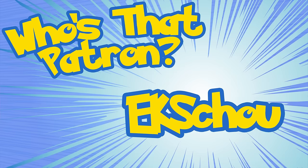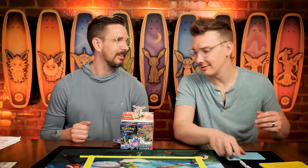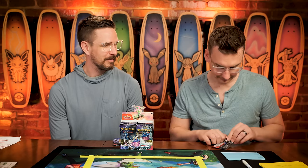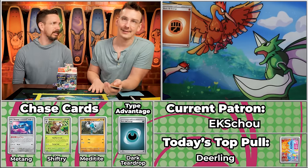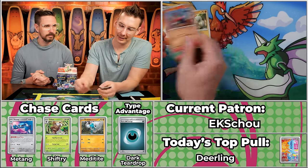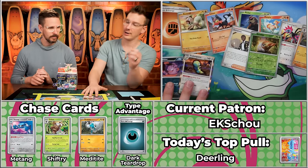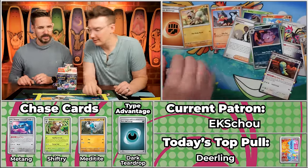Next up we have Ek Sko — always a running gag with the name pronunciation, achieved internet fame due to mispronunciations. If we were ever playing Box Breakers live, everyone would pull out their air horns when we get to Ek Sko. We've got Rockruff, Litten, Relicanth, Ponyta, Iron Jugulus, Lichenrock, Salvatore, Grubbin — the Haunter will score and the Dunsparce will score — just two points for Ek Sko. That Haunter has a nice old-school vibe to it.